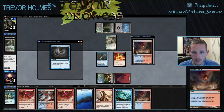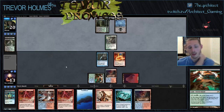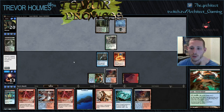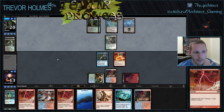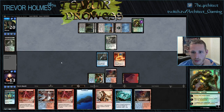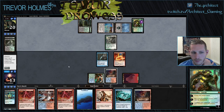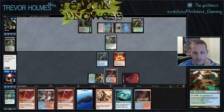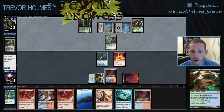We do have another Steam Vents we can fetch up, so we get the land off the top of our deck. If we're going to be double-bolting the Kitchen Finks, at least we're growing our Abbot, and we could always Vapor Snag the Snapcaster Mage to rebuy a bolt later. He's going to hold up Abrupt Decay — I think we can just get a Steam Vents tapped. We're at 13 so we don't really want to be taking that much more damage. We'll just bolt his Sphinx twice.